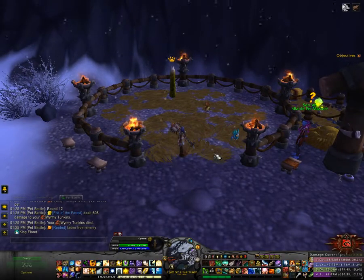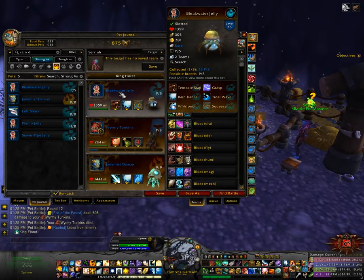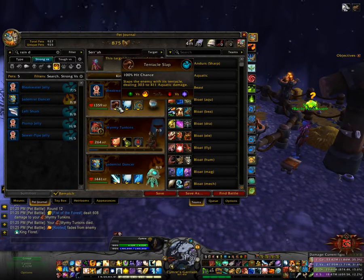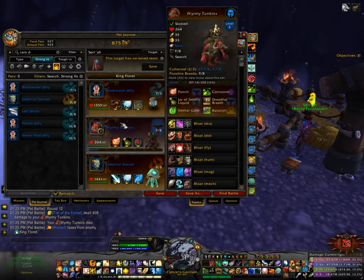Hey guys, so today in the Pet Menagerie we have King and Queen Floret. The team I'll be using is the Bleak Water Jelly with Tentacle Slap, Raindance, and Squeeze as my ability.